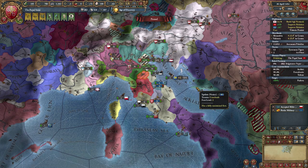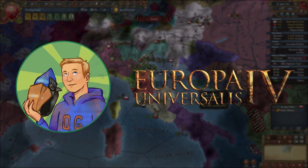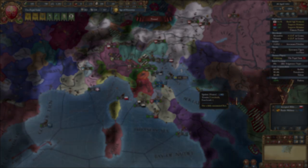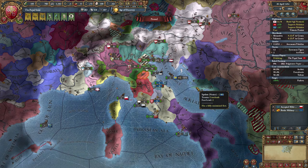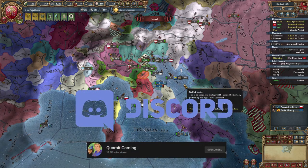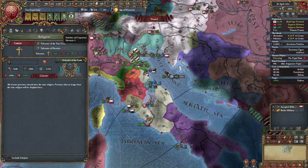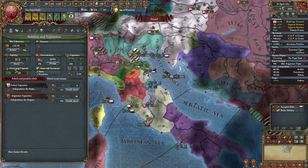Hey, what is going on ladies and gentlemen, my name is Corbett and I'll be your host today for Europa Universalis 4. Welcome back to episode 3 of Battle Pope in 1.30 Emperor.